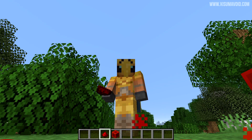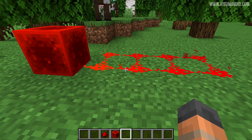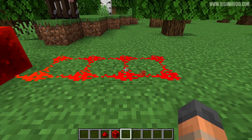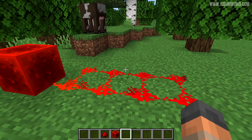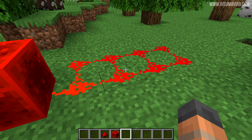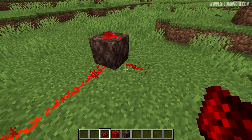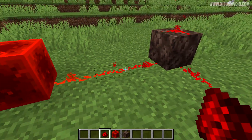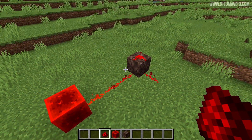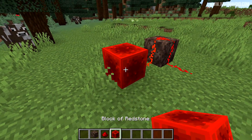Redstone changes: the particle effects no longer just appear from the center of redstone — they can now appear at the edges in a randomized fashion, which is a nice minor detail. Also, in the previous snapshot redstone wouldn't run up the side of soul sand because it's not technically a full block; that has been corrected in this snapshot and you can now see it running up the side properly.